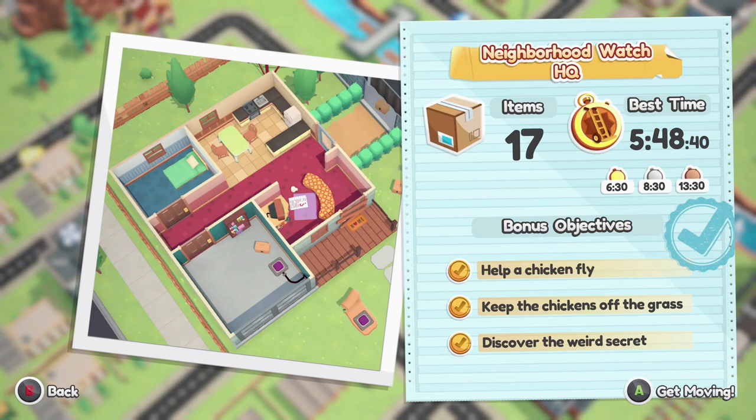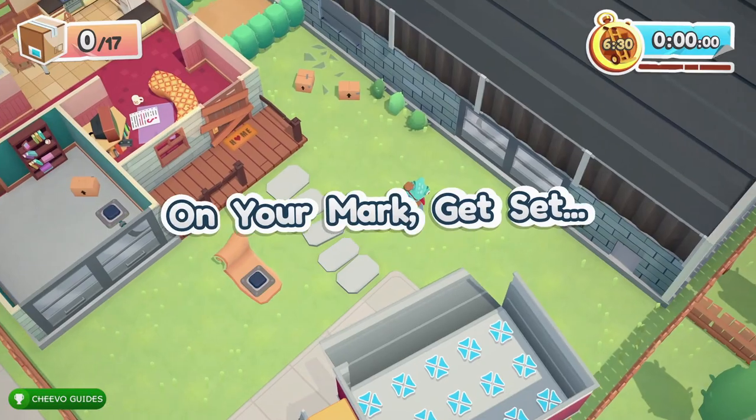On this level we have a mailbox and a hidden video game console. We also need to deliver all the pets, which counts toward the achievement or trophy. The pets are required for delivery on this mission, so that's pretty hard to miss. The only thing we don't have on this level is a toilet to stand on.